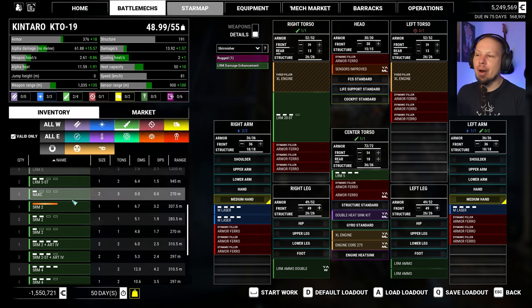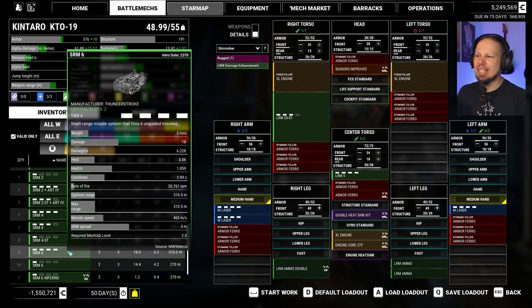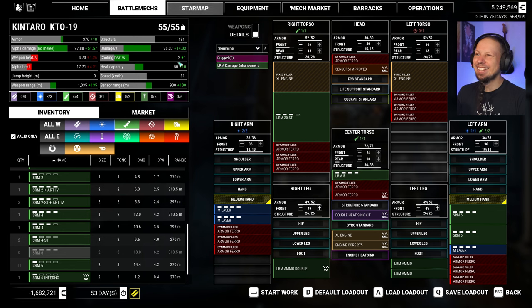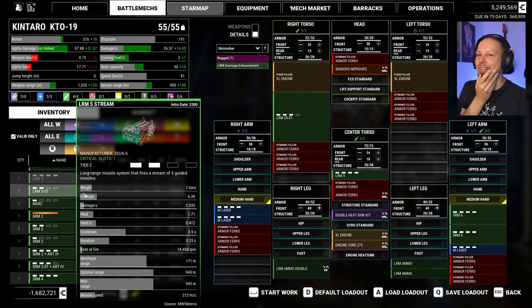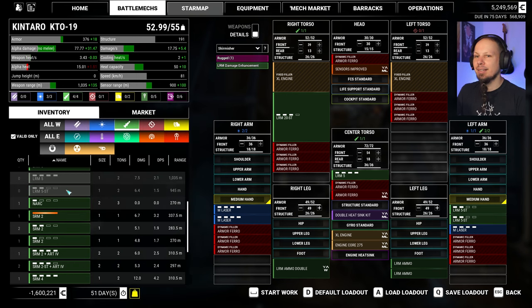Maybe run two SRM-4s as backup and go six. The problem is heat management. This is gonna be an interesting mech. We have two LRM-5 streams, so that could also be an option — just go all LRM, maybe like this. I think that's good. What do we have now? 35 missiles that we are lobbing.